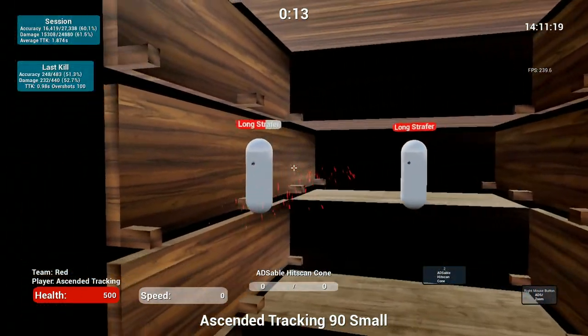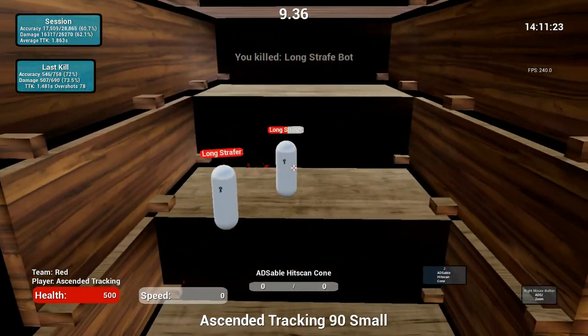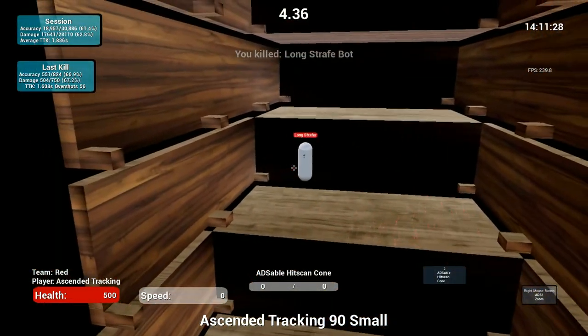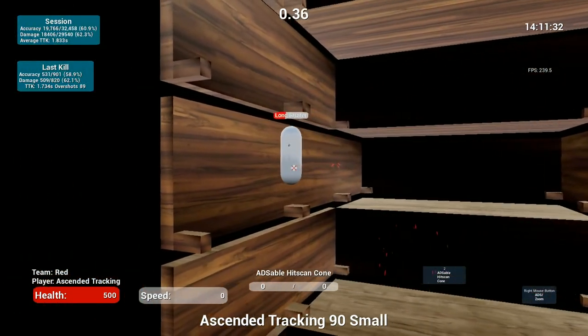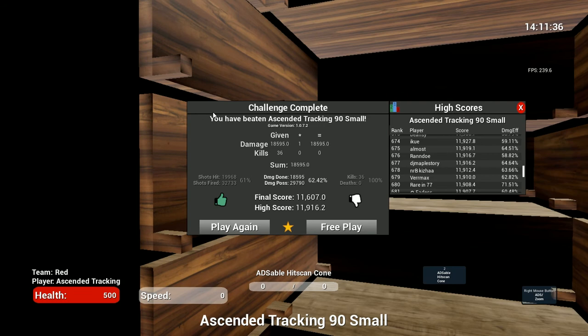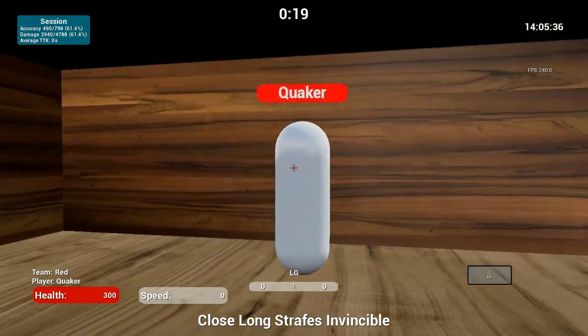There are other tracking courses like V2, Version 1, and V3, but Ascendant Tracking 90 Small seems a lot more realistic when it comes to Fortnite, because normally you won't be doing all these 180 trackings. And if you are, it won't use your tracking sensitivity because you'll be going in and out of ADS. So this is my preferred tracking course.